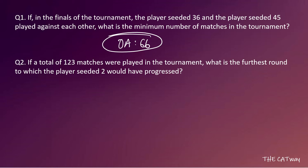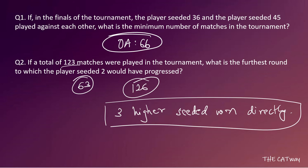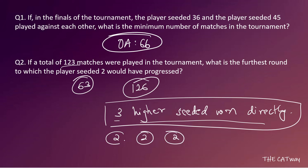The second question asks: if a total of 123 matches were played in the tournament, what is the furthest round to which the player seeded 2 would have progressed? There are 63 matches in a standard knockout tournament. If in every match the lower seeded player wins, there are 63 extra rematches, giving 126 total matches. Since 123 matches were played, that is 3 fewer than 126 — meaning there are 3 matches where the higher seeded player won directly in the first match.